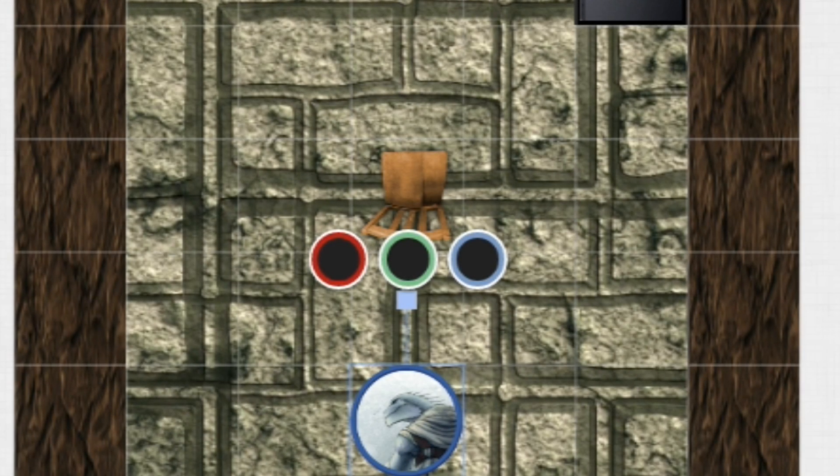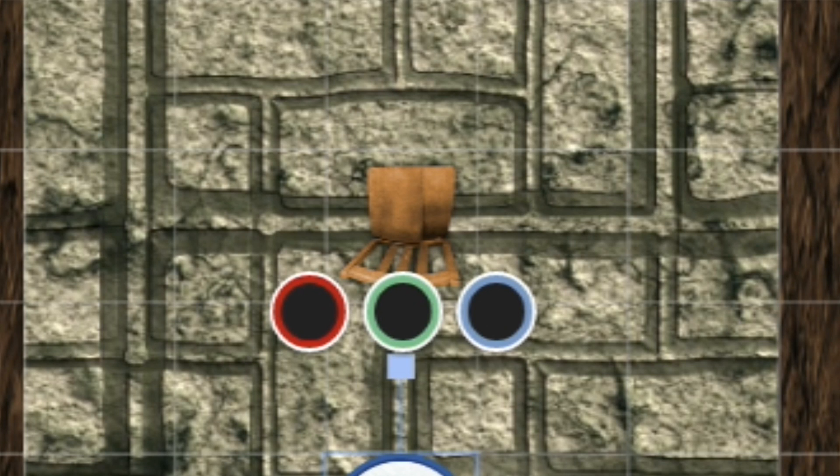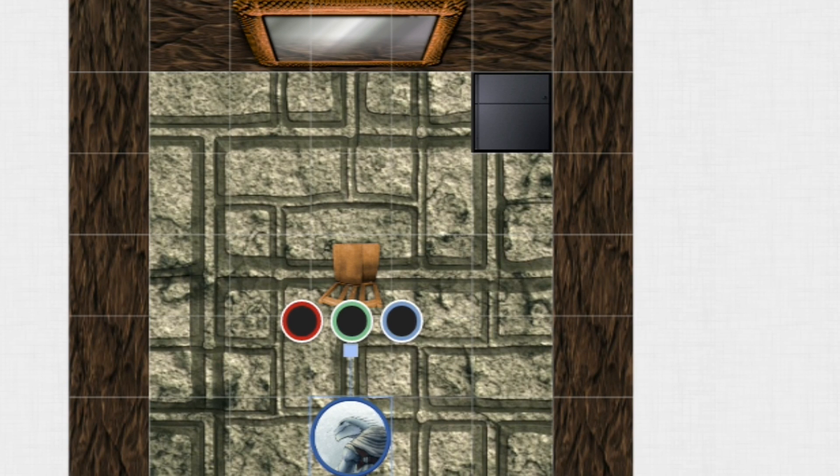Inside, across from you, you can see a large rectangular mirror — kind of black and shiny, something you've never seen quite like it. Sitting next to this mirror is a smaller black box, kind of like what nobles would keep chocolates in, but really fancy and metallic looking — super out of the ordinary. In front of that is a standard rickety old wooden chair. Otherwise the room is pretty barren.